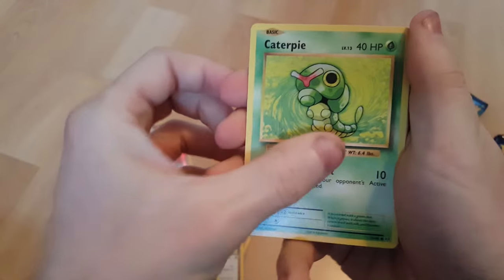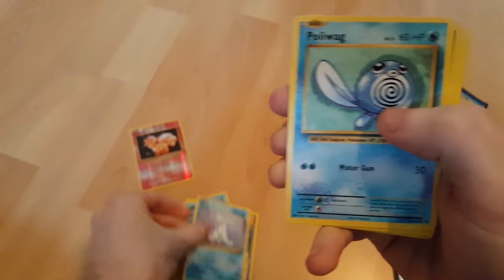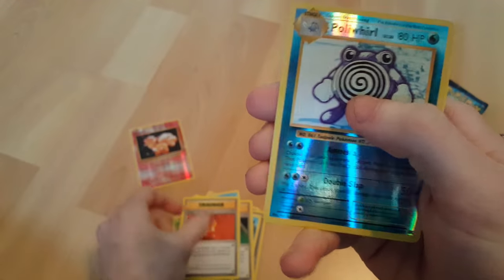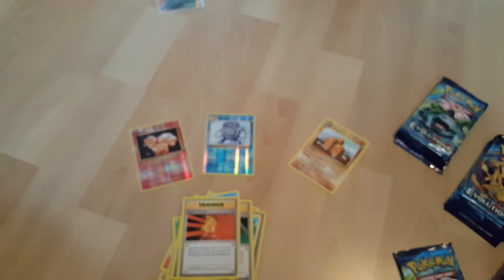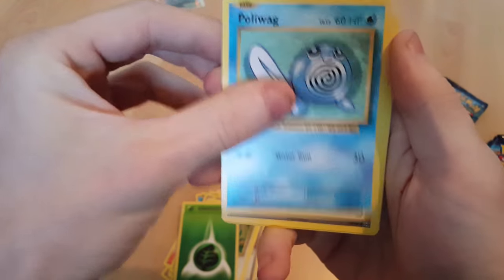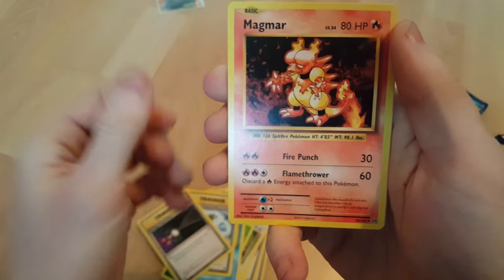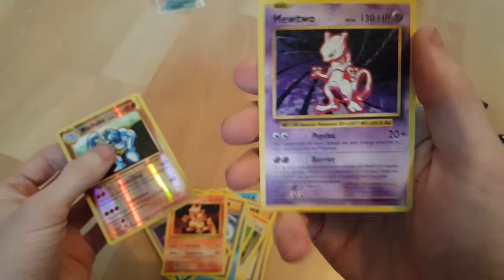Starting off: Caterpie, Lightning Energy, Seeker — rare, ultra hard to get — Magikarp, Seel, Poliwag, Maintenance Trainer, Brock's, Super Potion, Reverse Poliwhirl — I don't have that — and a regular Dugtrio. Electabuzz, Vulpix, Potato Energy, Poliwag, Blastoise Spirit Link, Energy Retrieval, Magmar, Reverse Machoke — nice — and a regular Mewtwo.